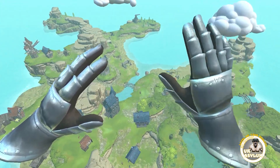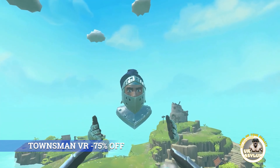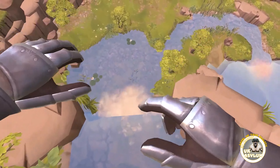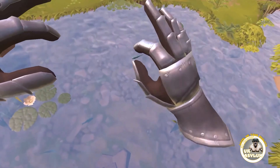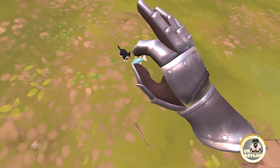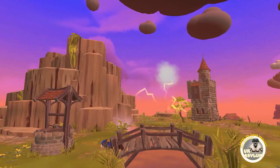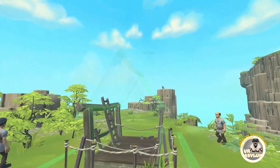Welcome to Townsman VR. Townsman VR offers a fresh take on the classic city-building genre, allowing you to immerse yourself in a medieval settlement through both a god-like viewpoint and a regular citizen's perspective. Grab anywhere to move and use both hands to rotate. Dive into the interactivity where you are not just giving commands but actively participating in the world — engage with villagers, manage resources, and accelerate progress through direct interaction.